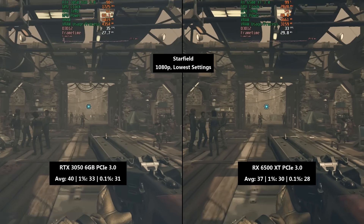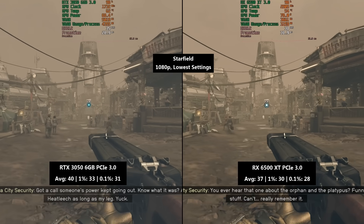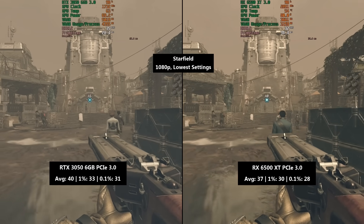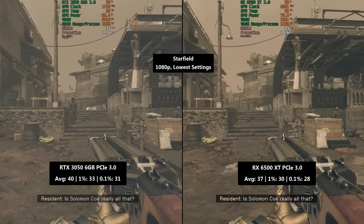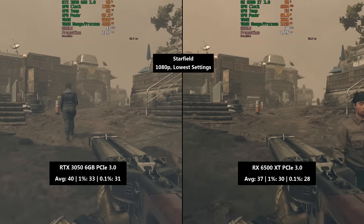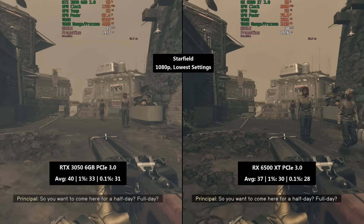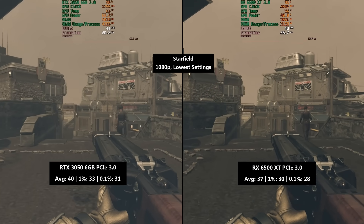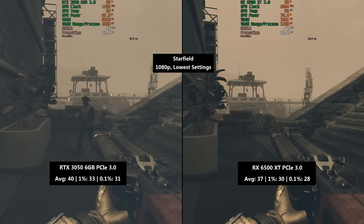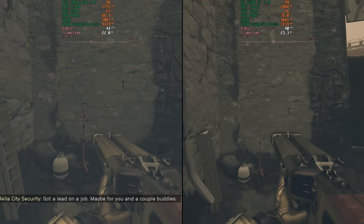In Starfield in PCIe 3.0 mode, the 3050 6GB hit 40 FPS with a 1% low of 33 and a 0.1% low of 31. The 6500 XT wasn't too badly affected — 37 FPS — because it likely runs into a VRAM limitation before bandwidth becomes the issue, and some games are just less sensitive to PCIe bandwidth. The 1% low was 30 and the 0.1% low was 28 — not too dissimilar from the 3050. If you're looking to play Starfield on either card, you can expect at least 30 FPS in a PCIe 3.0 or 4.0 system, providing your CPU is up to the task.